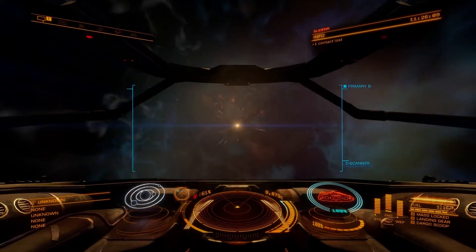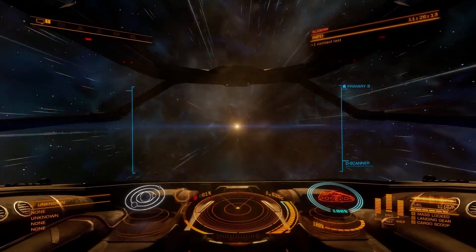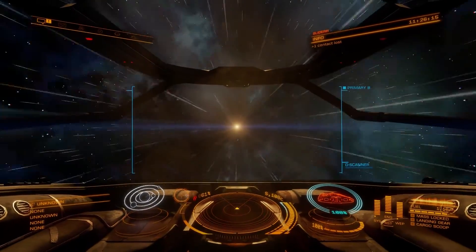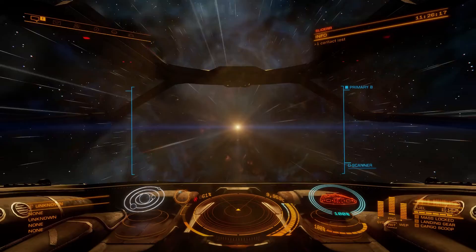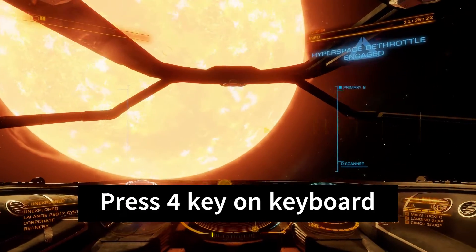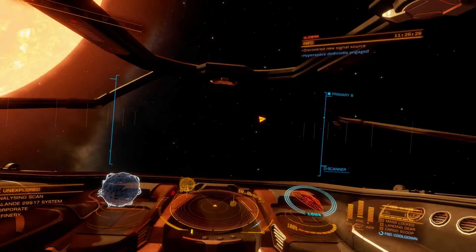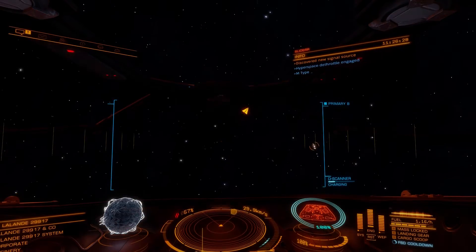While you're taking those deliveries to other systems, be sure to scan the system with your D-scanner, and then use the FSS scanner to map the system. Press the 4 key on the keyboard to go to the ship menu and assign the D-scanner to a mouse button in the fire group section. Then you can scan the system by clicking the assigned mouse button.